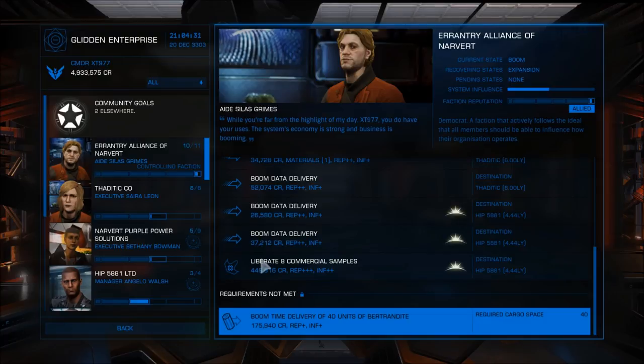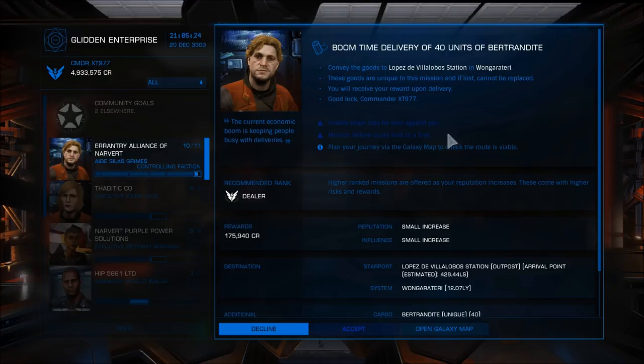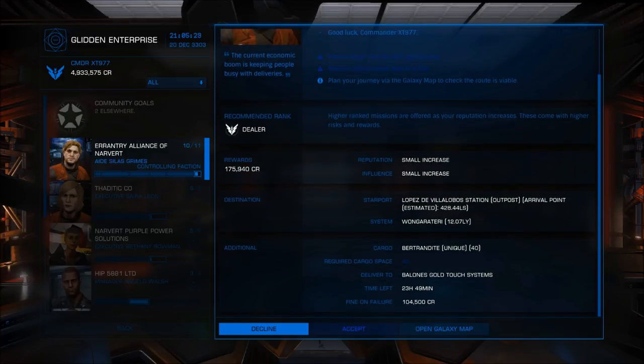Boom time delivery — 40 units of Bertrandite. A cargo canister with one arrow means you're picking up 40 tons of cargo and flying it to Lopez de Villalobo station in Wangaritari, getting paid almost 176,000 credits. Pretty simple transport job; all you need is the cargo space. Hostile ships may be sent against you, and mission failure could lead to a fine — if you lose the cargo or don't complete it on time, you get fined the value of the cargo. Fine on failure: 104,500 credits. Keep that in mind.